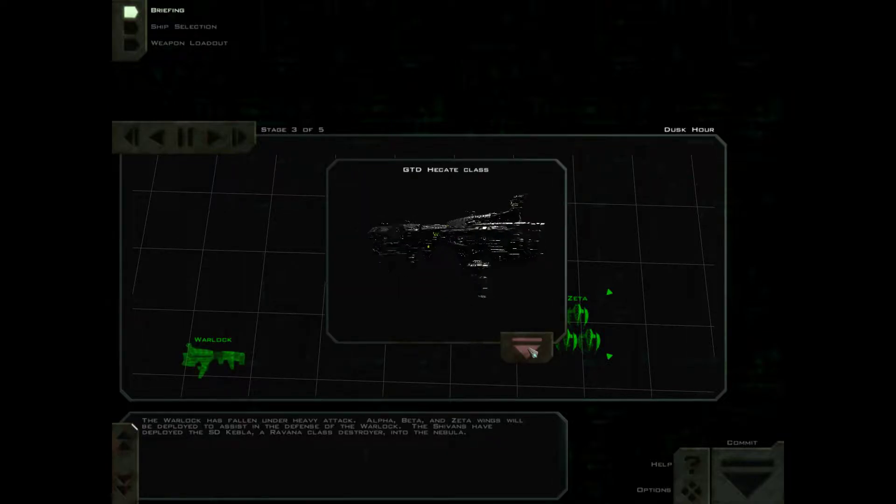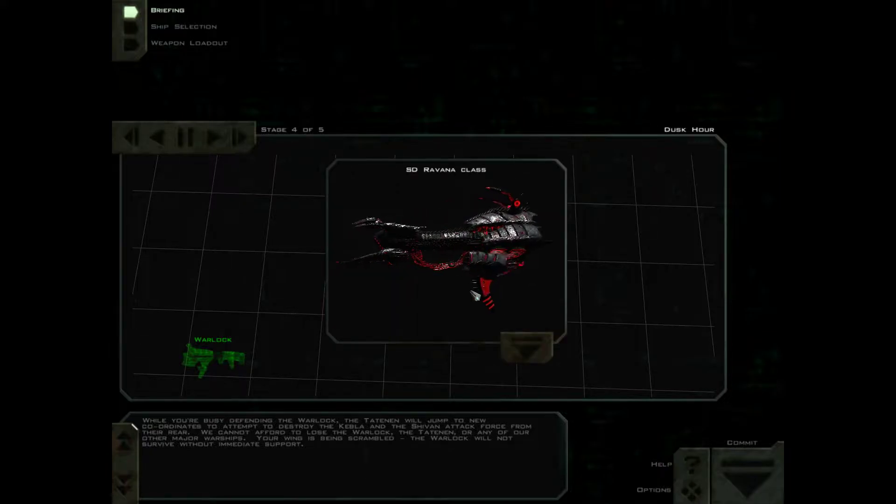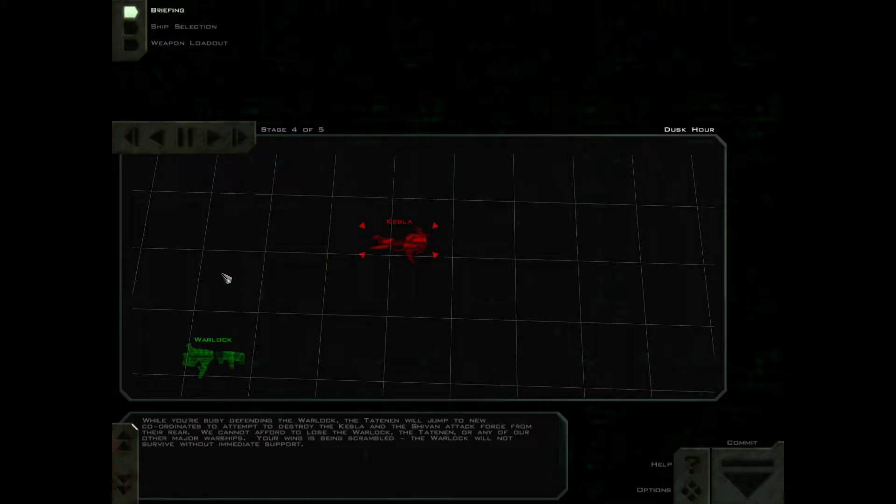Figures the Warlock gets in trouble the very instant I leave. While you're busy defending the Warlock, the Tatenan will jump to new coordinates to attempt to destroy the Kebla and the Shivan attack force from their rear. We cannot afford to lose the Warlock, the Tatenan, or any of our other major warships. Your wing is being scrambled.